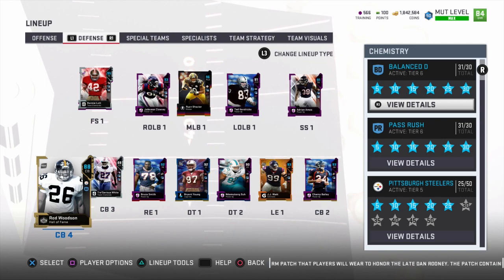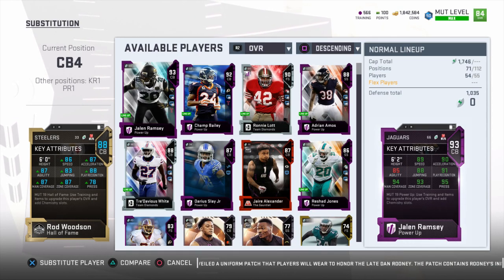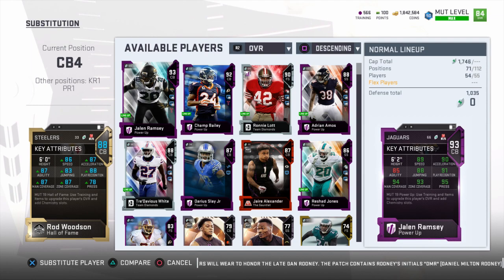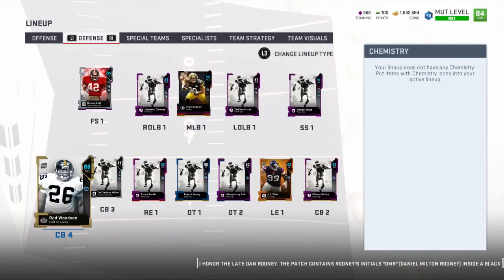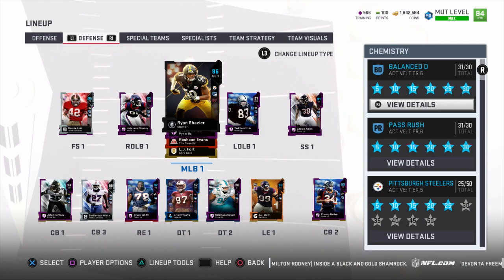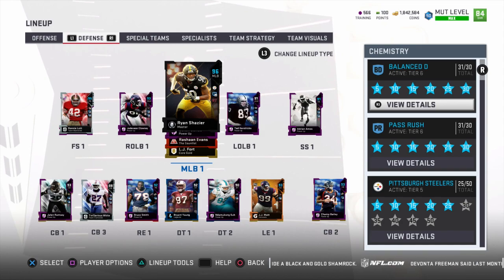My Rod Woodson isn't even fully upgraded all the way, and he's currently sitting at 86 speed with 87 zone. He's a nice fourth corner for me. I don't really feel like upgrading him all the way right now - it costs like 500K to do that and it's just not worth it since I have Champ and Jalen Ramsey. This is a really easy way to help you guys out playing Mutt Squads. If you really want to go all out and you're just looking to play one side of the ball, then definitely stack up cards on that side.